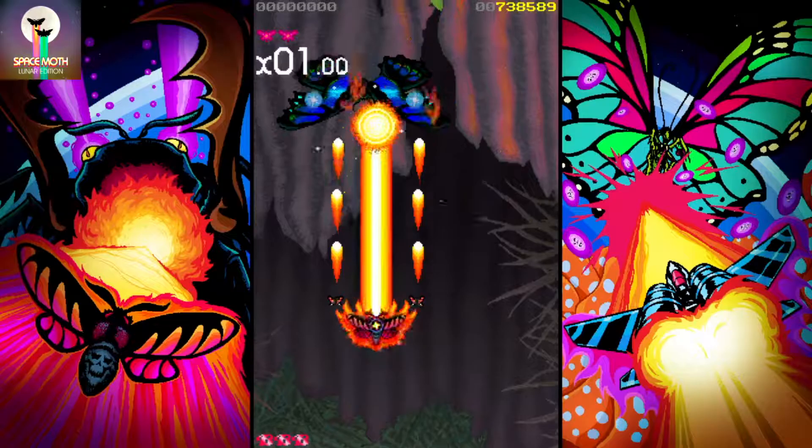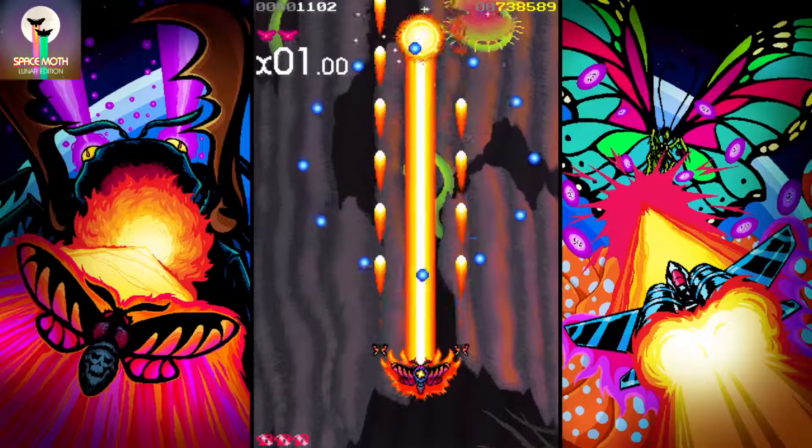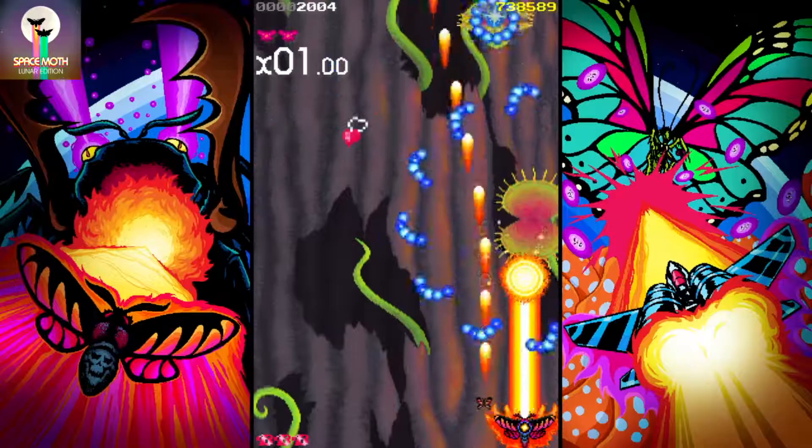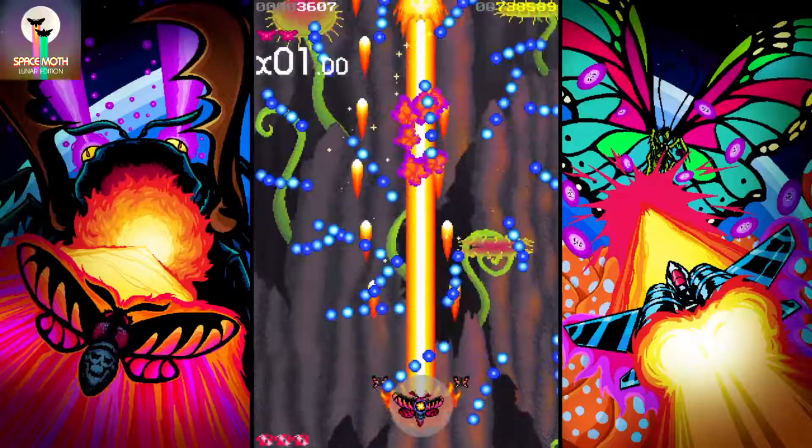That's all there for you if you want it, but if you're just going around to survive, that is perfectly fine too — just stick with the lasers. You've also got bombs at hand, which turn everything on the screen that's a bullet into a skull and fire it at the enemy instead. That's really great for bosses because you can use it strategically to get yourself out of trouble with waves.